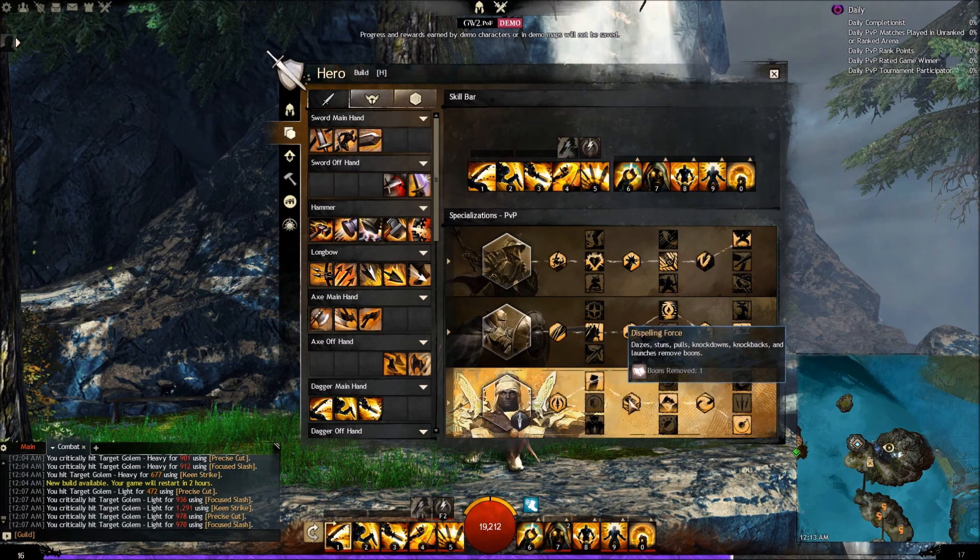Your second middle ability is Dispelling Force: dazes, stuns, pulls, knockdowns, knockbacks, and launches remove boons. So any ability that causes one of those things will cause boons to be removed. The Spellbreaker really has a lot of abilities dealing with negating boons of the opposing team and removing them — that's the recurring theme throughout the Spellbreaker.